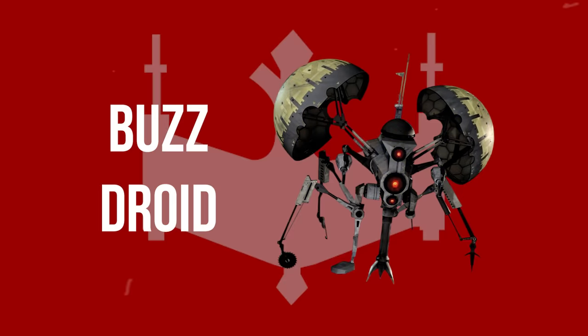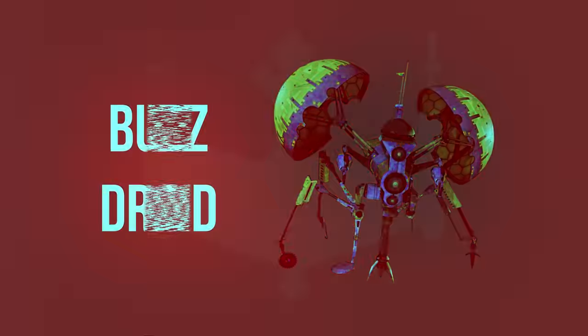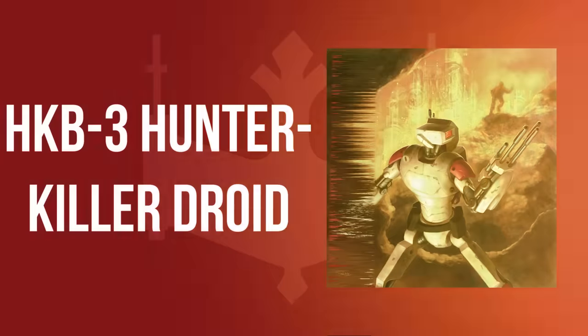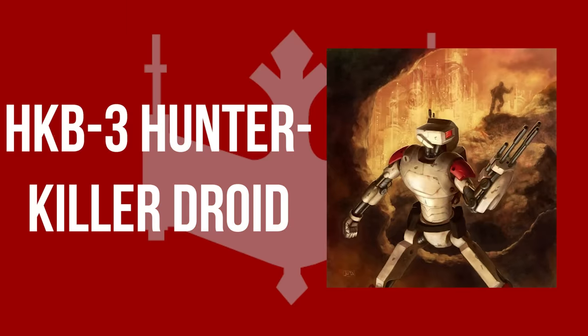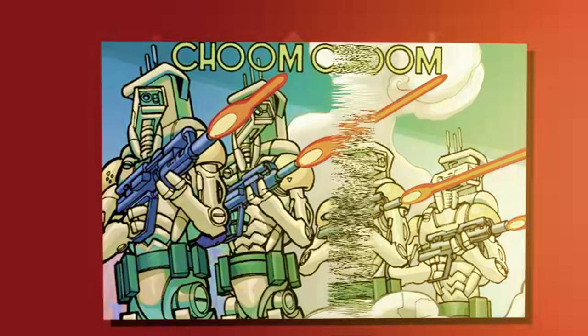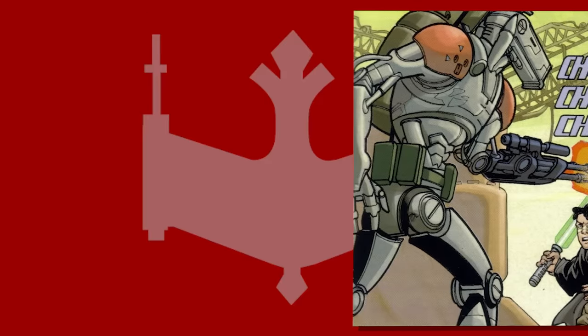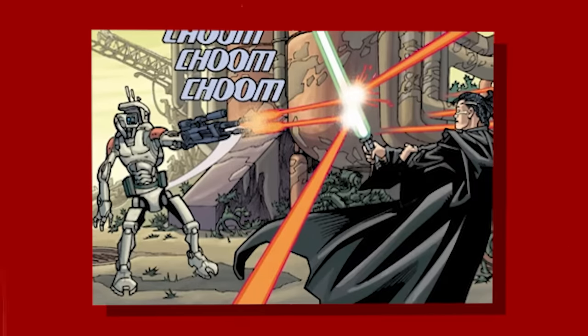Buzz droids were used for the purpose of disabling enemy starships. They operated quickly, using a multitude of destructive tools such as drilling cutters, buzz saws, and other sharp ship-destroying equipment. While their tools were effective, the central eye was a weak spot which could take the buzz droid out of commission when hit. The HK-B3 hunter-killer droid had square heads and were equipped with rapid-fire blasters. They relied on a central control computer to coordinate their operation and were mainly used prior to the invasion of Naboo, though by the Clone Wars they were relegated to simple guard duties or patrolling remote planets.